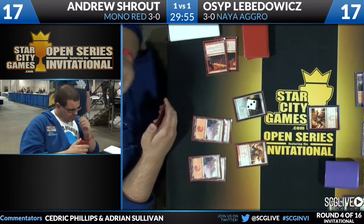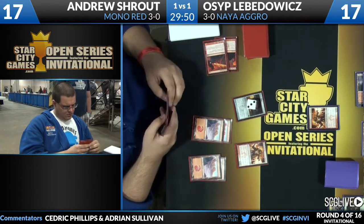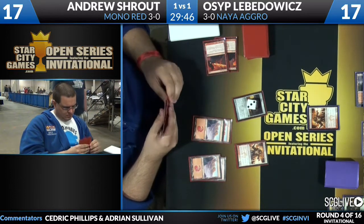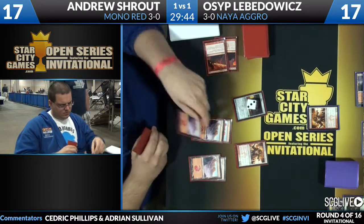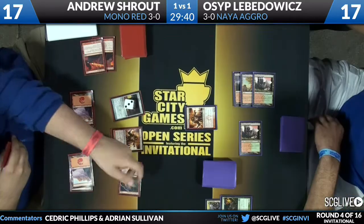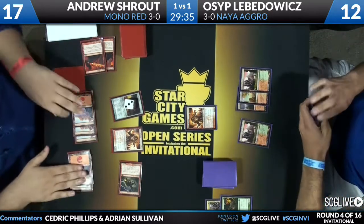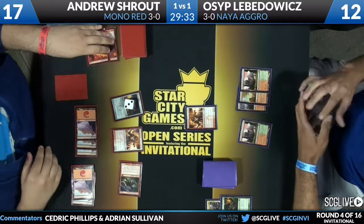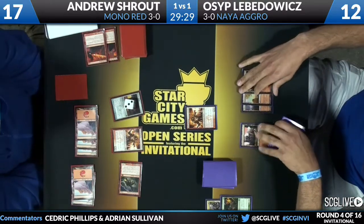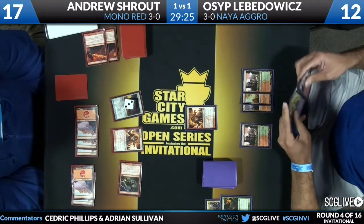If you're just joining us, I'm Adrian Sullivan here in the booth with Cedric Phillips. We are watching new school champ Andrew Shroud with old school champ Osip Levodovic duking it out in this aggro-on-aggro matchup. Thundermaw Hellkite comes down — both decks are very midrange aggro. Andrew Shroud mono-red with main deck Burning Earth, and Osip Levodovic on Naya. Levodovic is going to take five and go down to 12 for that Thundermaw Hellkite.